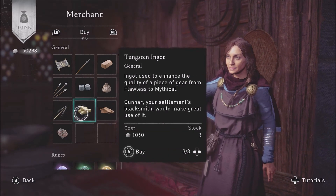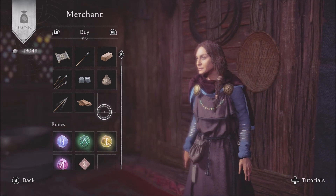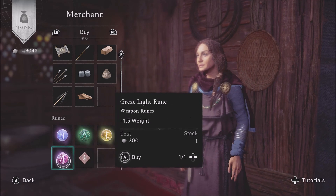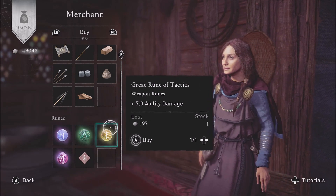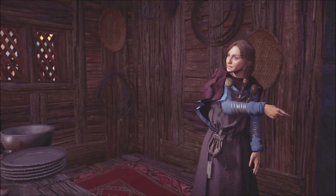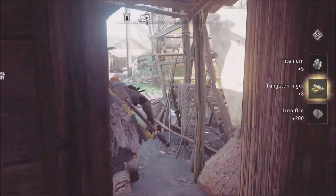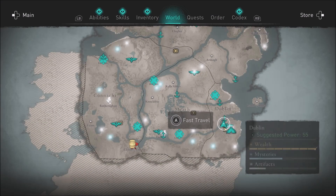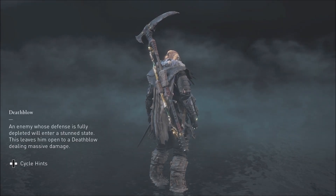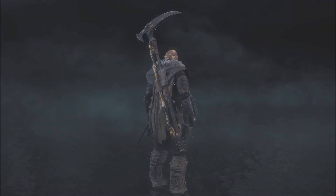Instead of buying 200 iron every level you can buy 400 iron. For most players, buying out all the iron, all the leather, and all the titanium makes sense so you can upgrade as many pieces of gear to their max level as you want. I haven't farmed tungsten in 200 levels because I've just been buying tungsten from the merchant, and that's been far and away enough to fully upgrade my gear to mythical status.